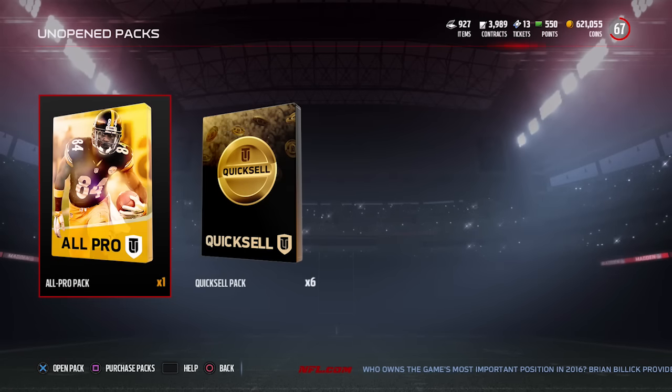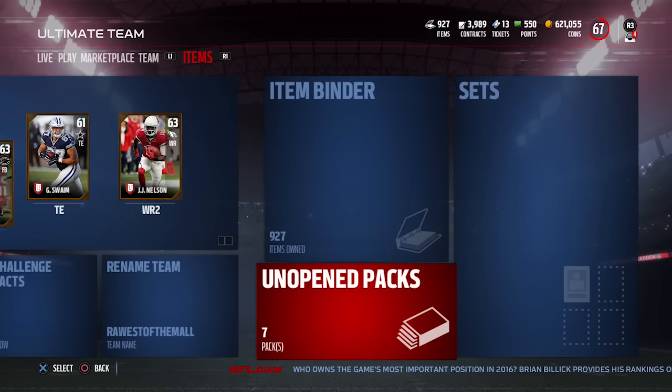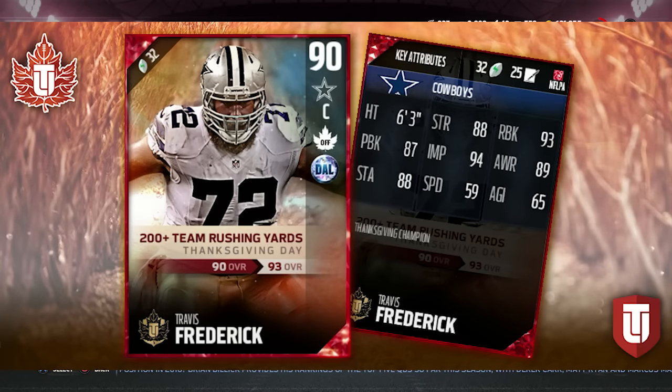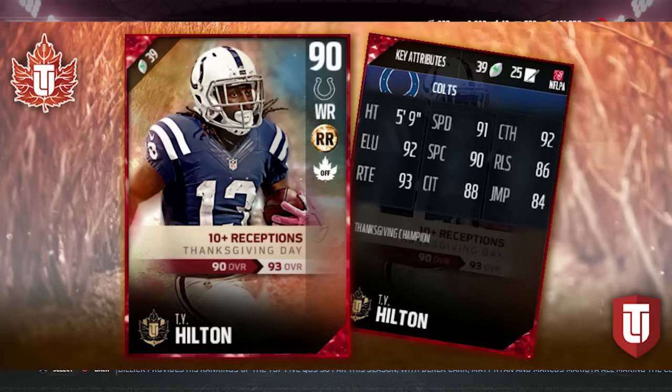Let me show you some of the players in this promo. The 87 overalls are nothing too spectacular, but the 90 overalls are pretty interesting. When you upgrade, you can get a Ryan Shazier 90 overall with 89 speed — one of the best user-controlled middle linebackers in the game. There's also Eric Ebron, Travis Frederick, Chris Baker, Anthony Barr, and T.Y. Hilton.